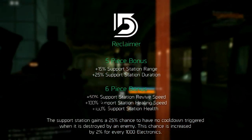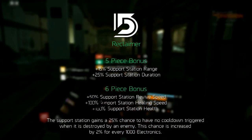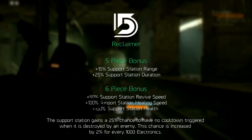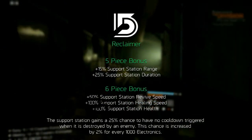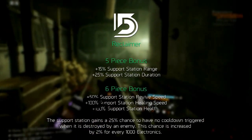increases the healing speed by 100 percent, and increases the support station health by 100 percent. Besides this it adds the Improved Reclaimer talent — the support station gains a 25 percent chance to have no cooldown triggered when it is destroyed by an enemy. This chance is increased by 2 percent for every 1000 Electronics you have.